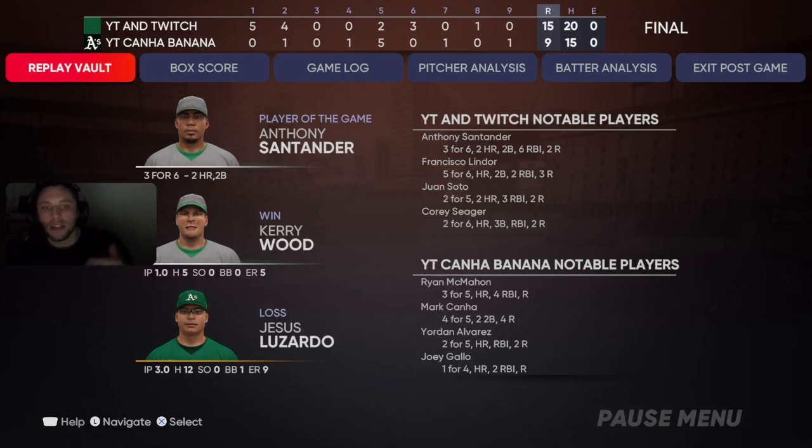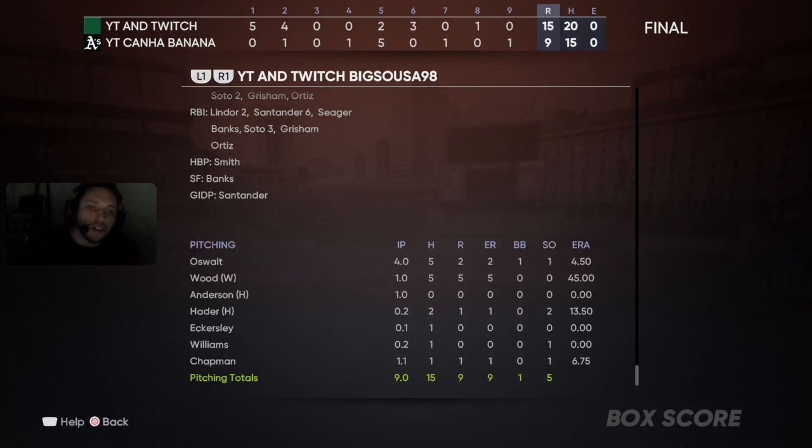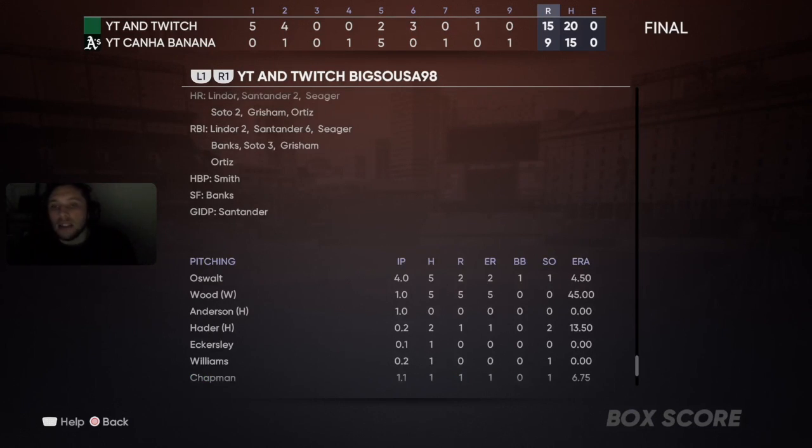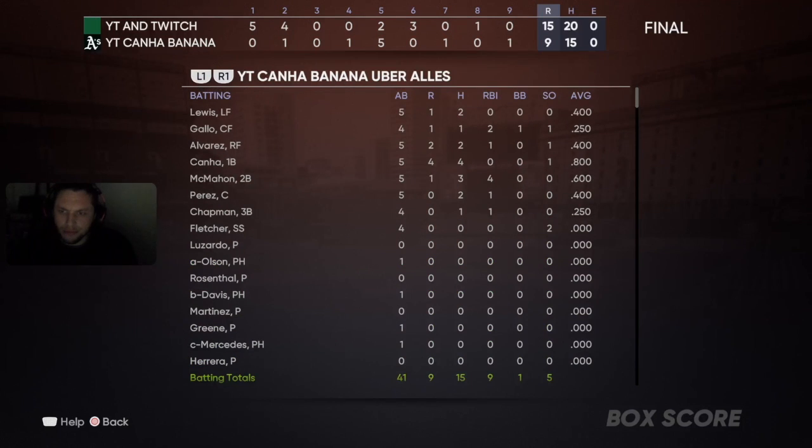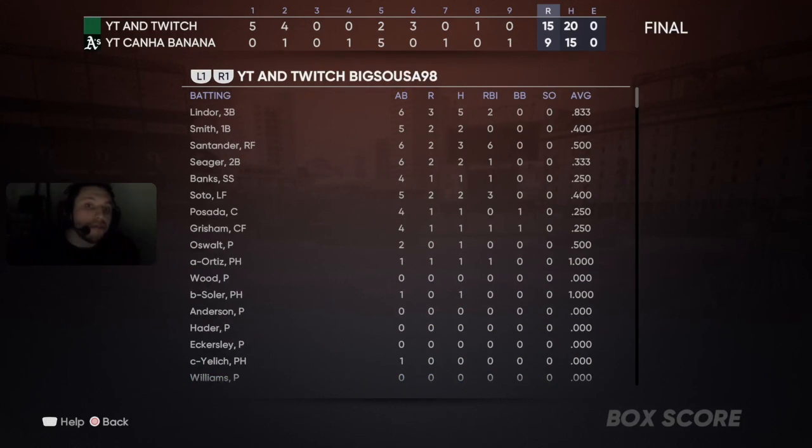Anthony Santander goes off — two bombs, six RBIs. Francisco Lindor has a day: five for six, a home run, double, single — a triple shy of the cycle. Juan Soto two for five with two bombs. Cory Seager with a bomb and a triple. Our debut guy Roy Oswalt went four innings, one strikeout, five hits, two runs — his windup isn't deceptive so I won't be using him again. Dom Smith at first base goes two for five with two singles and two runs — a great debut! Hit that subscribe button, turn on post notifications — I'll be posting almost daily, pushing for a top 50 and World Series grind. Until next time, peace!